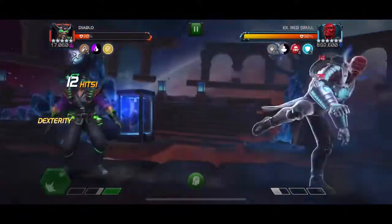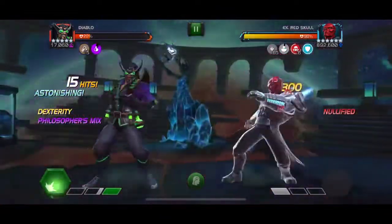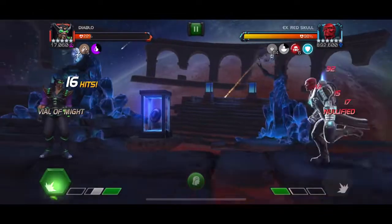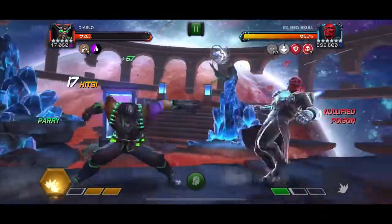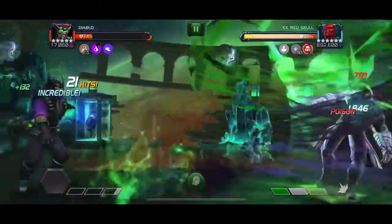Longshot was a rank 2, 6-star unawakened. Diablo is a 5-star maxed out, max sig. I decided to go with Diablo because I wasn't going to have enough potions to heal for every fight, and Diablo's regen is just so crazy that he was so sustainable. Definitely saved me resources there.